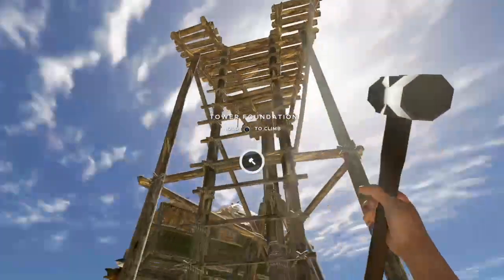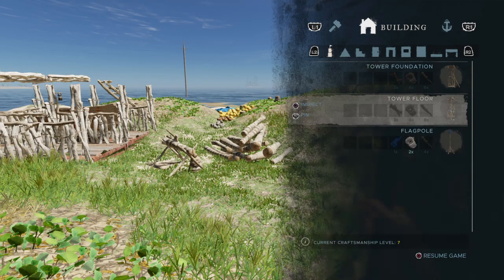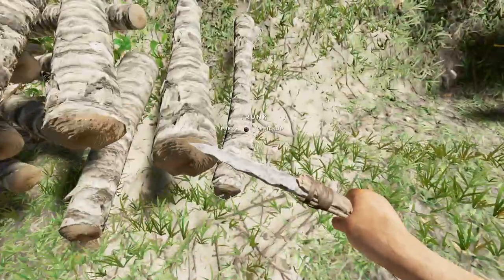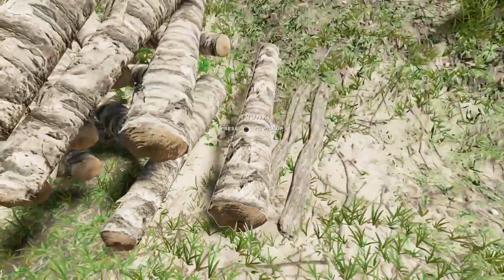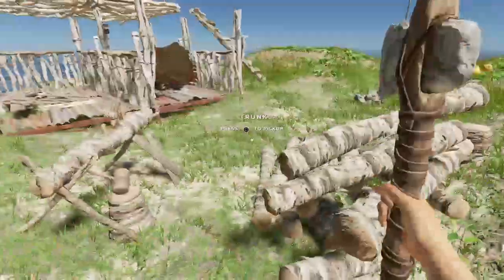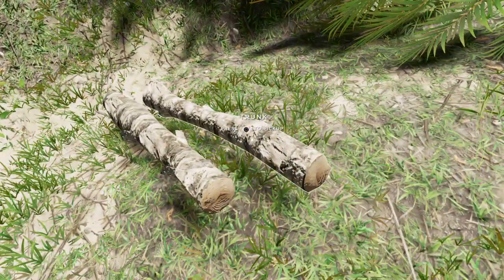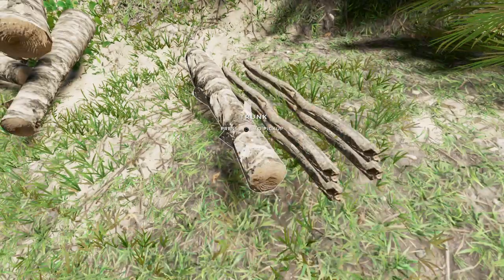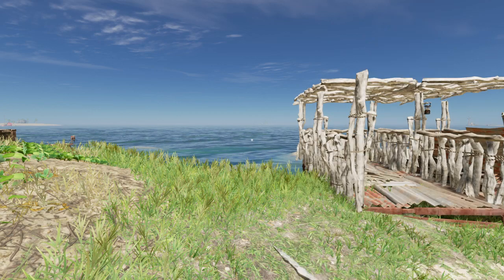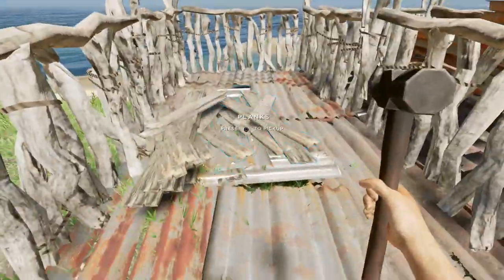Now I can climb onto this one. But first I want to get items for the floor. You can build as many floors as possible, but I think we'll just build two floors. So I'm going to need more lashing and more sticks. It's 8 sticks per floor, 4 lashing, and 6 planks for each floor.